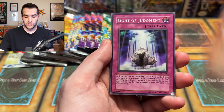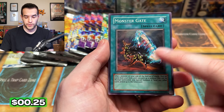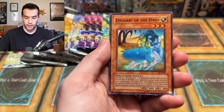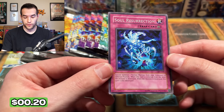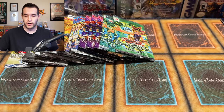Rocket Jumper, Light of Judgment, Monster Gate — this could be a money card, pretty fun card. Dueling Solar Ray, Goblin King, Mystic Walk, Emissary of the Oasis, and a Soul Resurrection for those normal type monsters. Very cool. So starting off with a rare. I still have hope for the other packs.